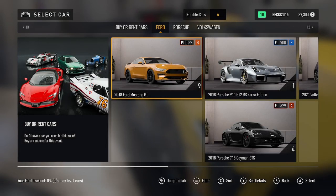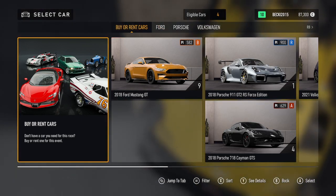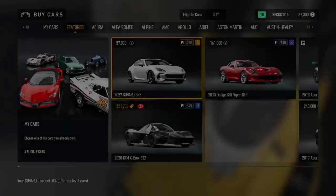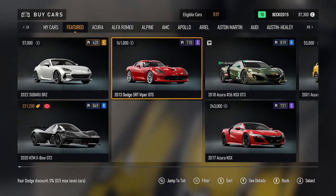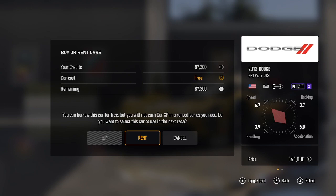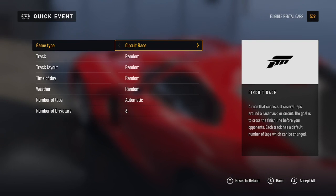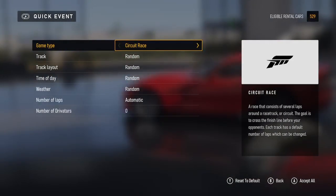For Quick Event Setup, let's just go into it. You either pick one of your own cars, or you can buy or rent any of the cars. I have gone through a car list which is also available on my YouTube channel. Let's click on the Dodge Viper — you can rent it for free. You come through to the Quick Event Setup. You've got game type: you can do circuit, time trial, or test drive.